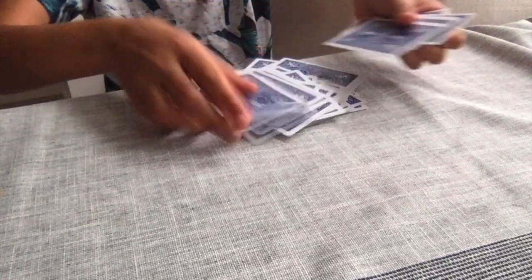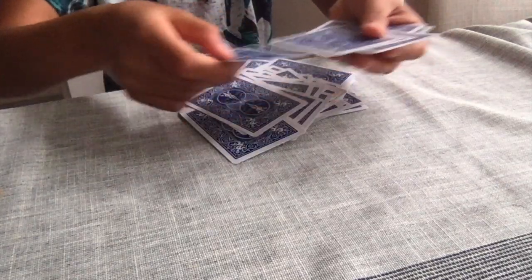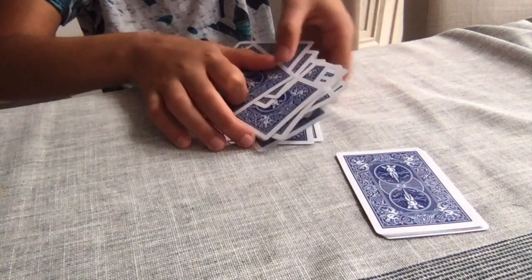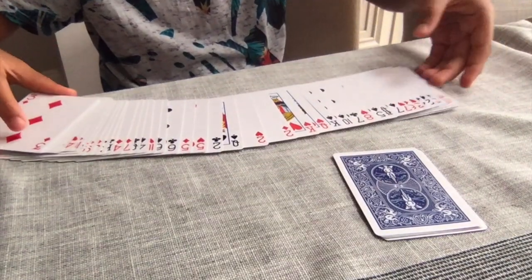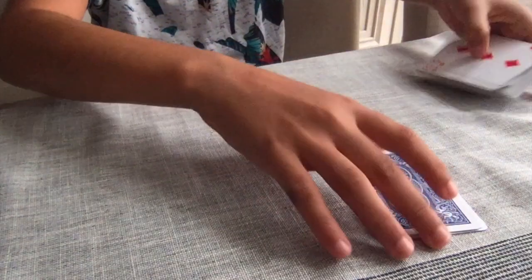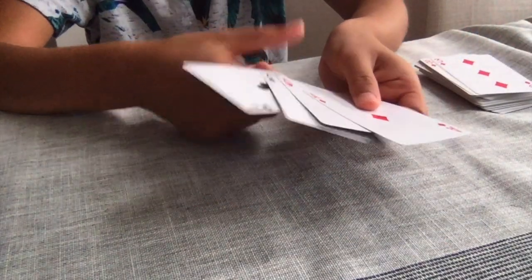So now I'm just going to keep placing the cards on top so all the aces are mixed, until I've got the last 4 cards. I'm just going to ask the spectators to hold on to the last 4 cards, and I'm just going to spread out the deck to show that the 4 aces are all mixed up. But actually, the 4 aces are gone — they're actually in the spectators' hands.